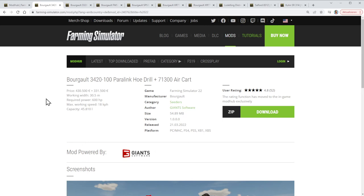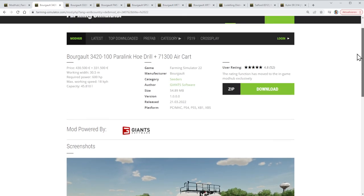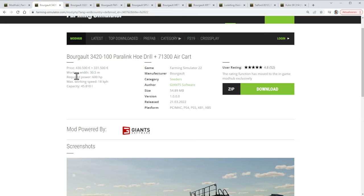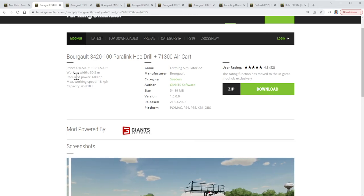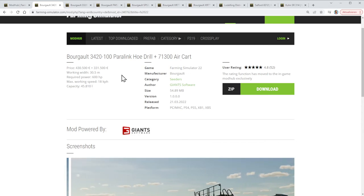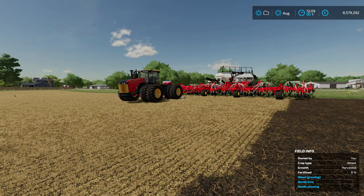The Bourgault was the DLC, so first we can have a look on the website and then go in the game. It's quite expensive — the biggest one is a very impressive machine. It costs 430,000 bucks just for the machine, and then you need the air cart as well, which is another 300,000. It has a working width of 30 meters, requires a tractor with 600 horsepower, and has a capacity of 45,000 liters for fertilizer and seeds.